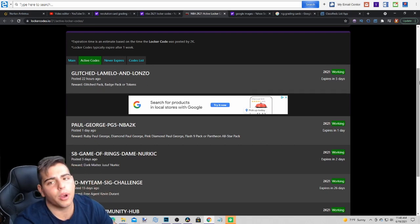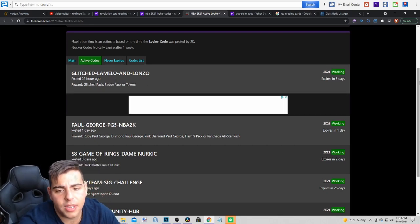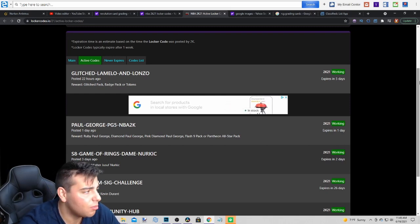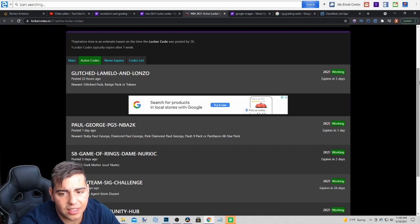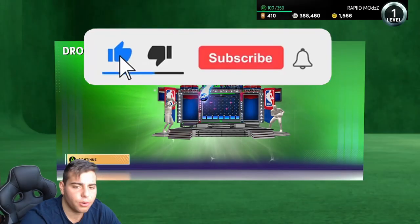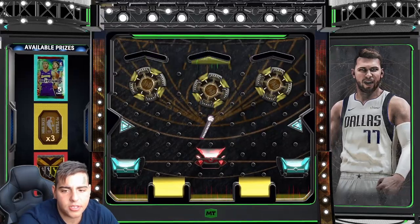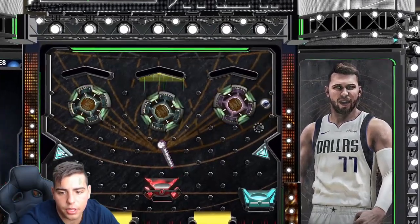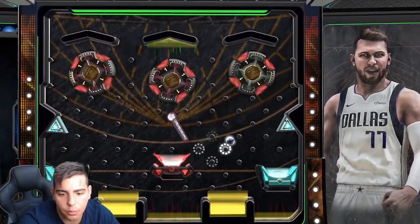Glitch-Lamello-N-Lonzo — we're going to type this in and see what we get. To be honest, these are all the codes that are active right now. I think they should release a lot more — it's endgame, you know? They usually give away free dark matters or opals a lot more than what they've got right now. This locker code I'm about to type in — I could literally get a badge, like a bronze badge. And honestly, that kind of hurts considering the fact that some of you guys grind all the time — you should not be getting this garbage. Let's type this in right here. I'm going for the blue, obviously. We're going to try to get it. I really hope we do get it. That'd be great because then we can pop another pack.